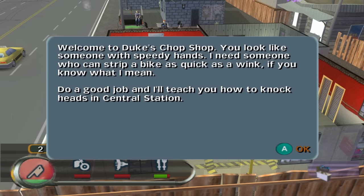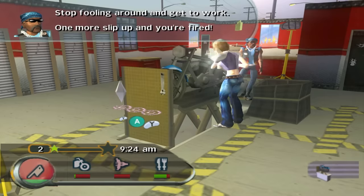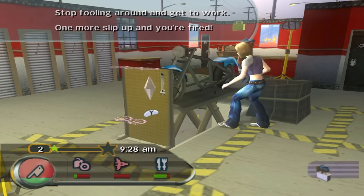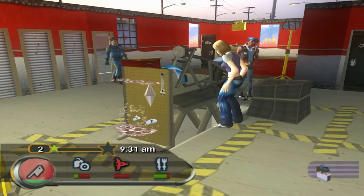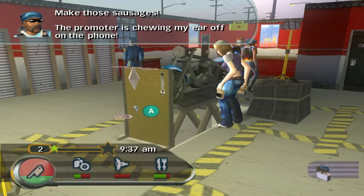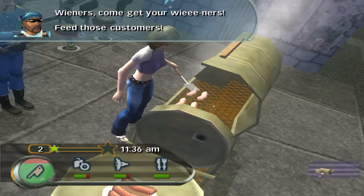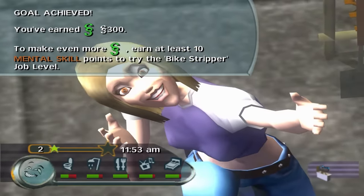Our first job is in the chop shop. These guys are rough and tough, and they're gonna make me strip bikes and make sausages. I love that I'm actually interacting with my Sim's job and playing a little mini game. I never had any of the packs in the Sims where you go to work with them, but this is really easy and fun. It feels like a great way to play a Sims game on console. Job complete — we got 300 bucks and a new social move.